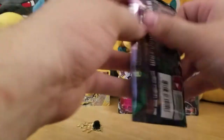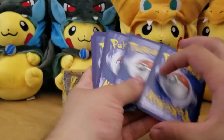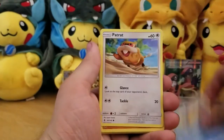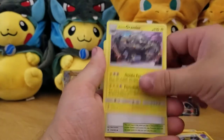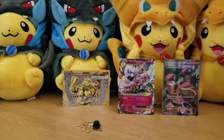Final pack is Guardians Rising — really hoping for something good out of this one especially. We got Sandile, Murkrow, Snorlax, Patrat, Flygon, Psychic Energy, Fletchinder, Alolan Graveler, Altar of the Sunne, a Fairy, and a Rayquaza. I can't really complain because of these amazing pulls right here.